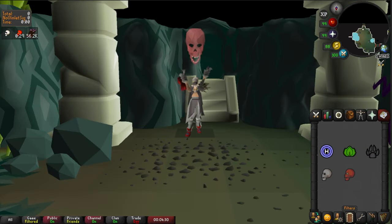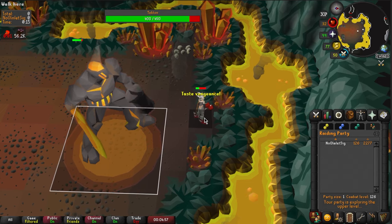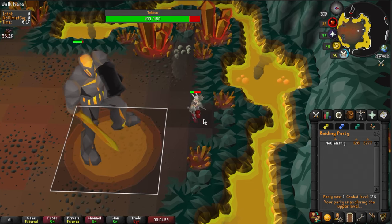Alternatively, you could also use the Vengeance spell on the Lunar Spellbook to tank the first hit and recoil the damage back to Tekton. However, this method is usually used for CMs.